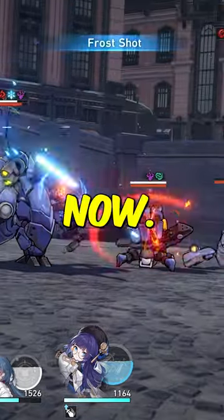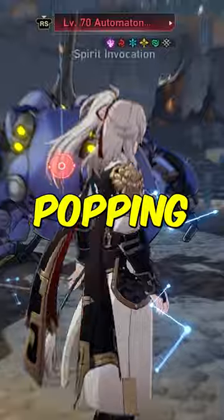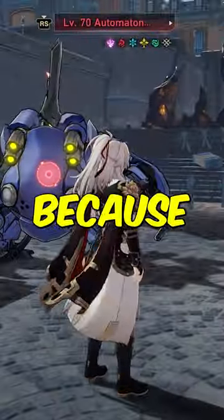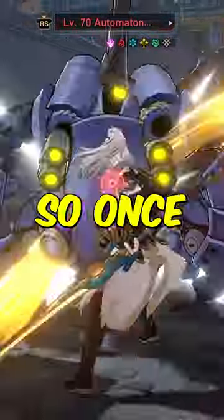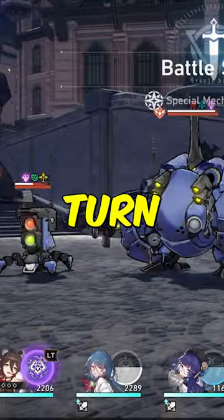We're going to be talking about that right now. There are a couple of ways to get 10 stacks, and one of them is popping your technique before you start the battle, because this will give you an additional 3 stacks. So once you use your skill and your ultimate, you should already have the 10 stacks, and you only need one turn for this.